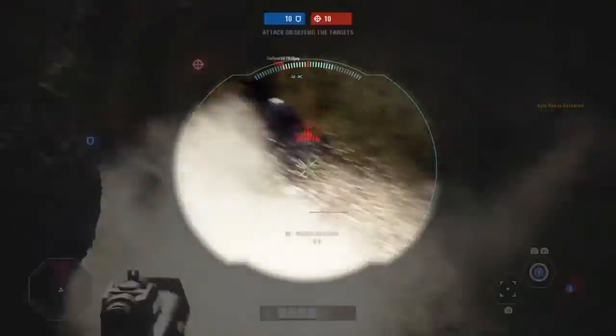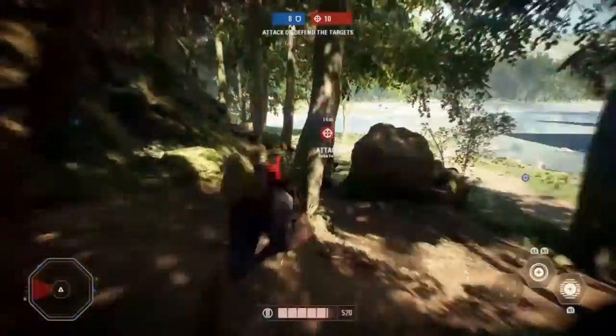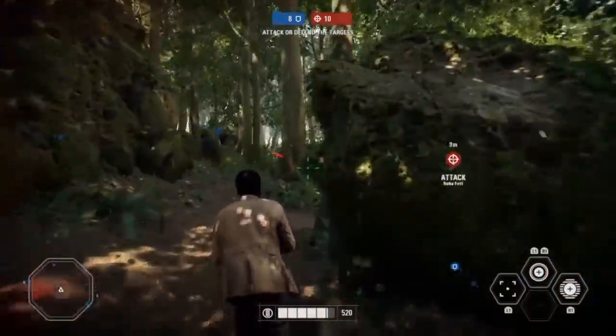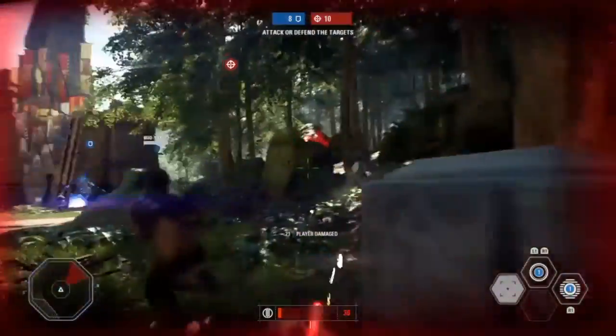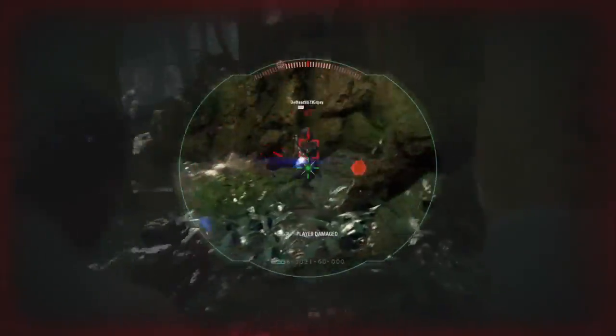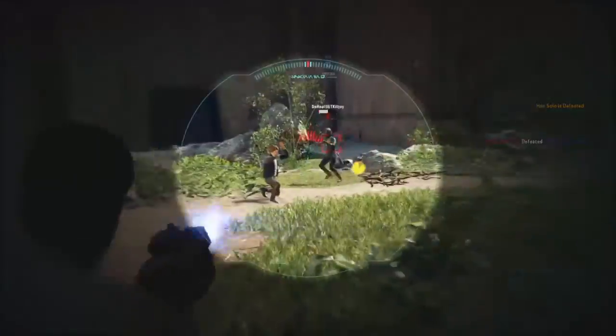Undercover Agent just gives you a blaster pistol for a limited amount of time. He has 3 special abilities. He also has for his blaster rifle a Deadeye, which is basically a free lock-on target for your blasters — you should be able to hit your enemy.